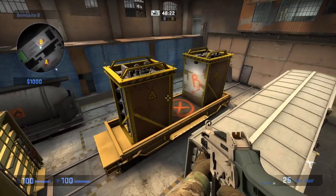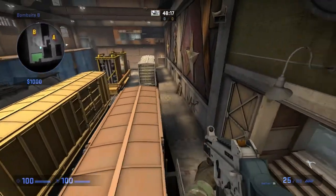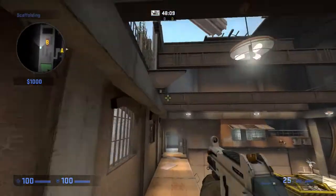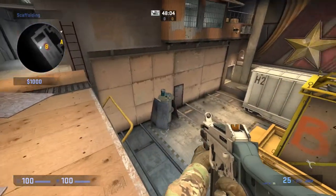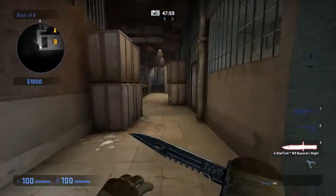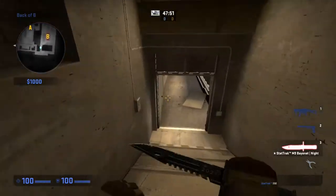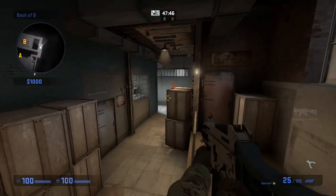And then this is bomb train on B. When you're coming through, this is lower — this whole stretch right here. And then this is upper, all up through here. And then as you're coming through, spindles right there. If you go through upper, it takes you to platform — plat. And you can call behind crates too if you'd like.